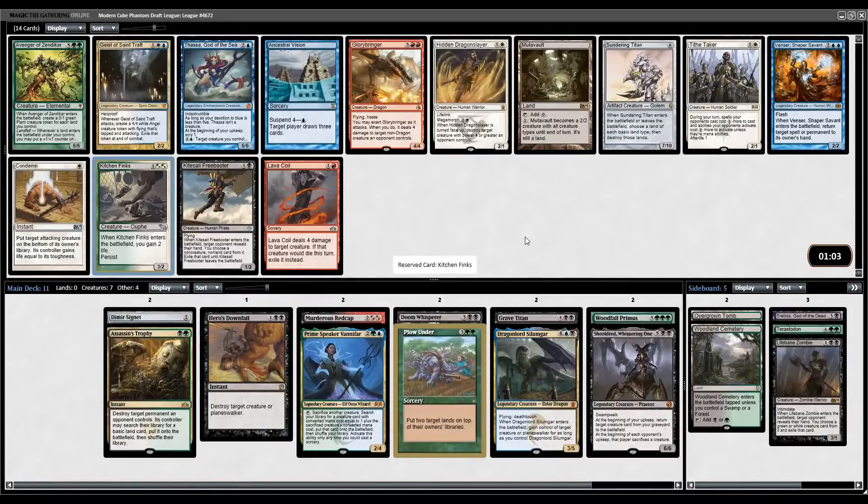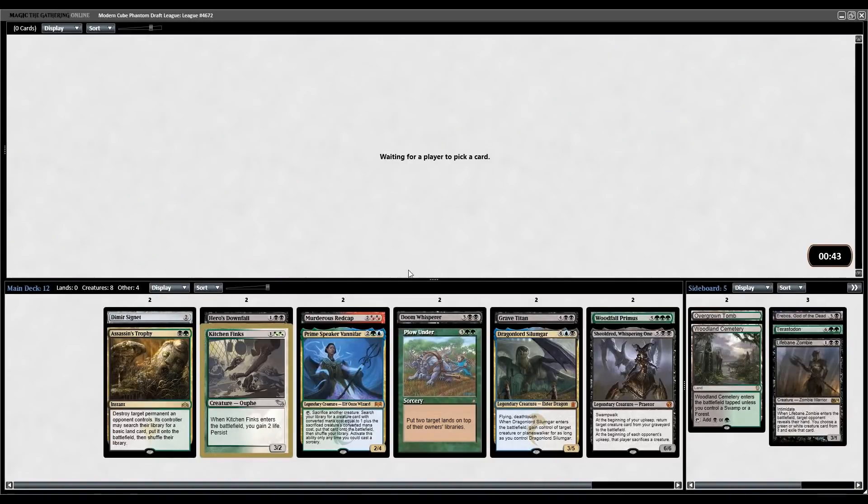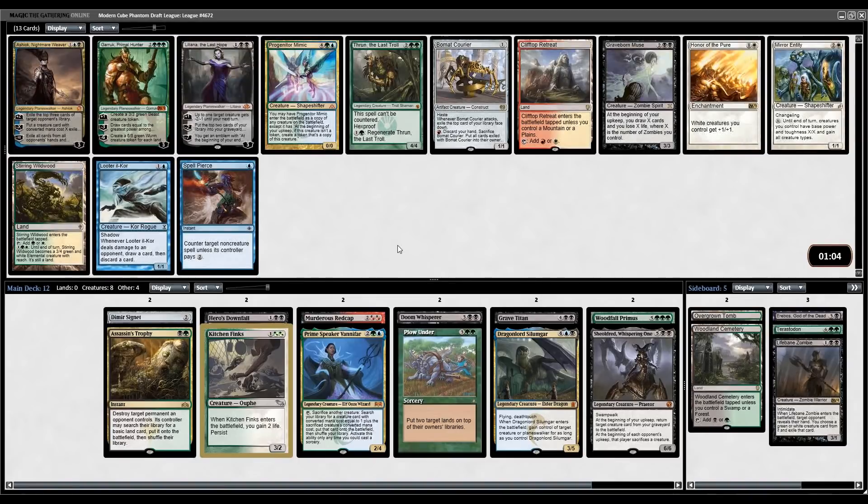This pack's not great. There is a Kitchen Finks though, which is good with the Vanifar. Sundering Titan, no. Avenger, don't need it. I think I'm okay taking the Finks here over the Freebooter - both are good, but Finks is better for the chain. We now have Finks into Redcap, into Whisperer, into Grave Titan or Silumgar, into Shouldered, into Primus. Quote-unquote curve, but really just a brick. Nice.